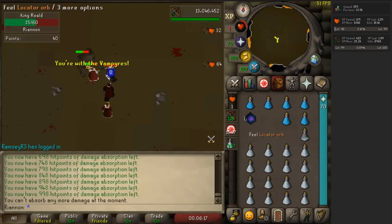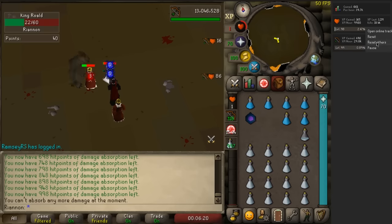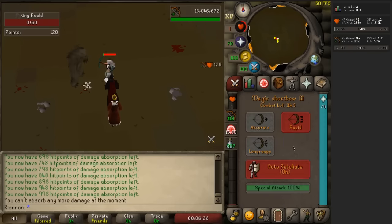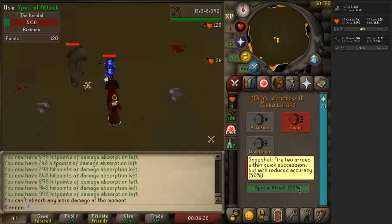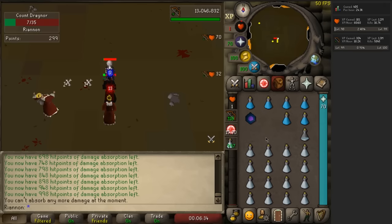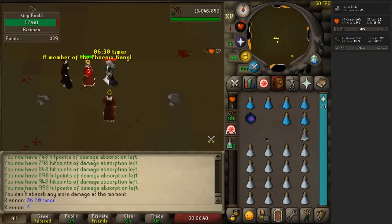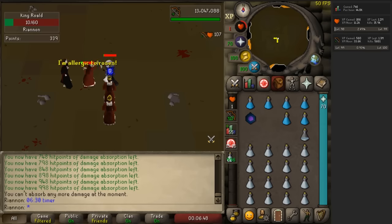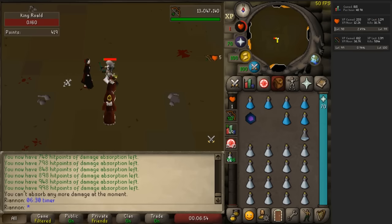Drop your hit points down to one and just remember to drop them down to one every time you return from AFK. My recommendation is to pot up every 15 minutes. If you go a little bit over, well, that happens. But try to pot up every 15 minutes so that one potion lasts you a full hour. If you know for a fact that you won't be able to check every 15 minutes, then bring only five Super Ranging Potions and 22 absorbs. I was usually doing six and lasting just a little over five and a half hours every time — sometimes even making it to six hours. Void or Dragonhide is a little squishy, but we're doing normal bosses and they don't hit nearly as hard, which means our Absorption Potions are going to last a lot longer.